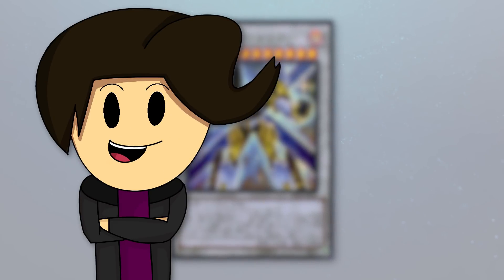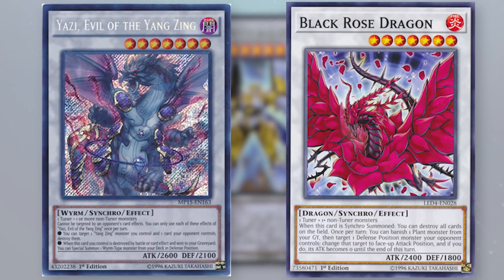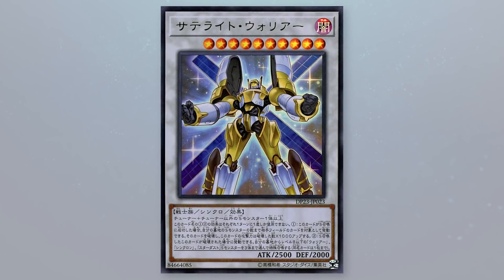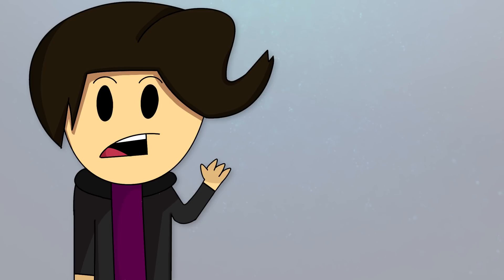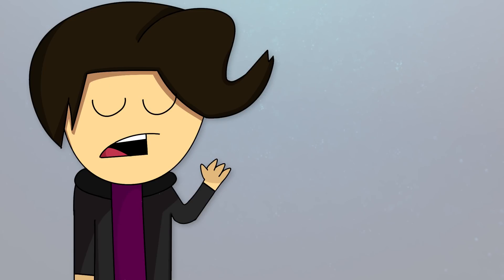With other options for removal, and even the level 7 pool of Synchros like Yazi and Black Rose, they just simply outclass Satellite Warrior's removal effect. This is especially relevant considering Yazi and Black Rose require so much less effort to summon than Satellite Warrior, as they need any level 6 or lower monster and Destrudo, while Satellite Warrior needs all the setup you could ask for, and then some, to make this card really worthwhile.